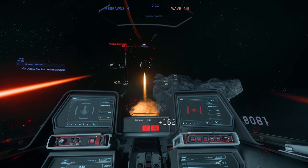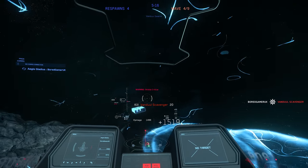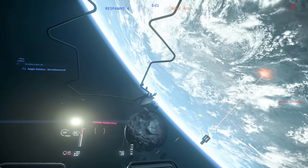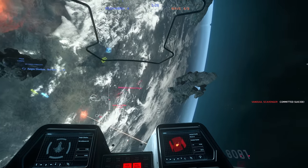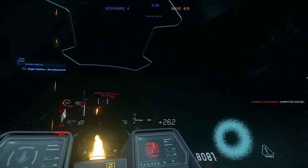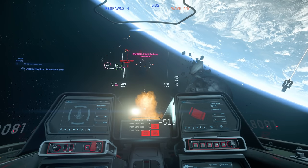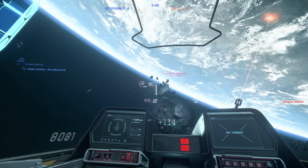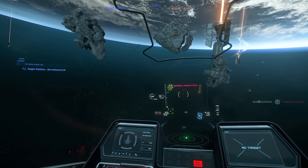Ship thrusters now have jerk, so basically it takes time for a thruster to accelerate up to the speed it needs to give you the motion required from the IFCS. If I turn to the right to do a maneuver, it doesn't instantly put all acceleration to the right - it takes a little bit of time to get the thrusters up to speed. That makes ships feel more weighty with a slight delay in their motions and maneuvers, which you can use to your advantage and to anticipate how your enemy is likely to move.